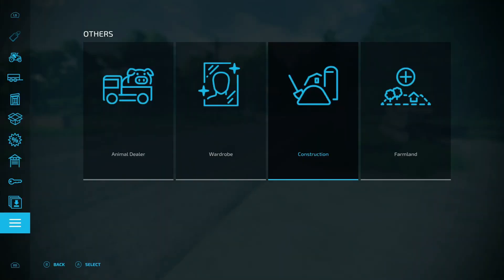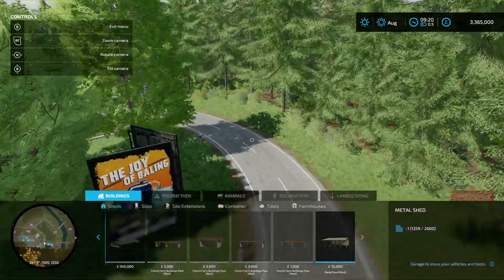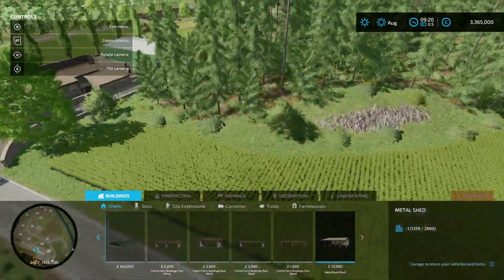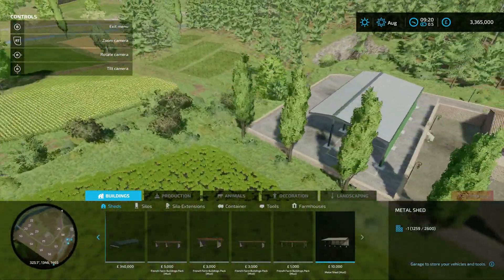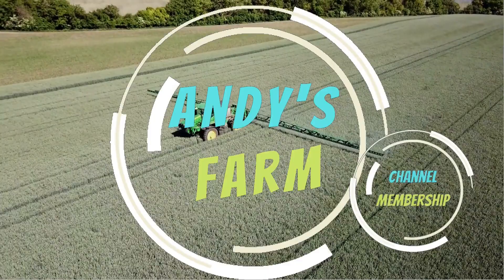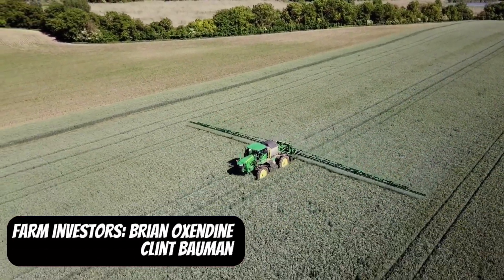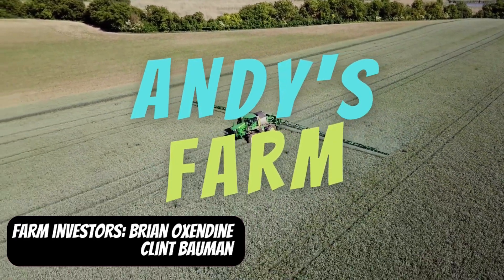That being said, it is a nice map. You've got plenty to be getting on with - animal pens on the main farm, a bit of forestry if you want to go down that road. I like it, very nice. So that's your map tour done. Why not hit the join button and come join us on Andy's Farm, and if you haven't already hit the subscribe button it's much appreciated. That's it for today, I'll see you in the next one.